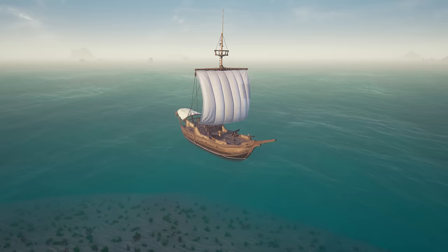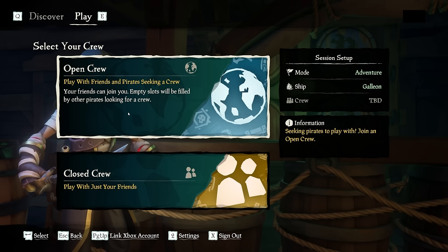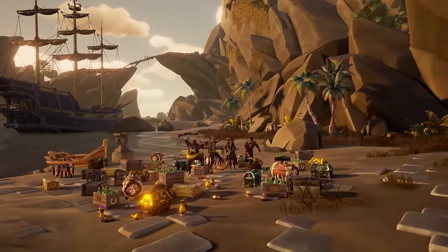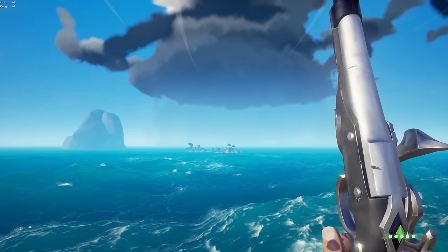Moving on to ship types: the sloop is best for 1-2 players, the brig is for 3, and the galleon is for 4. I really don't recommend using a bigger ship unless you have the crew for it. You can try open crew — the game's public matchmaking service — but it's very hit or miss with the quality of players you meet. It's best to have your own crew or join the various discords around the game to find one. If that's not for you, you can totally play solo. It is generally considered the hardest way to play, but you'll definitely learn fast from your mistakes.